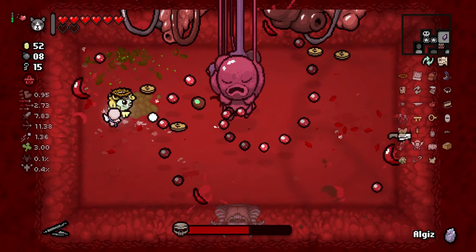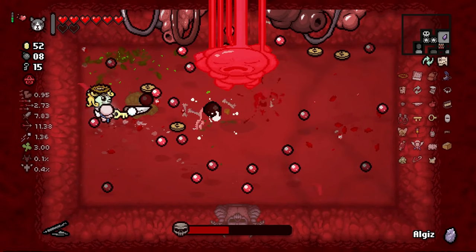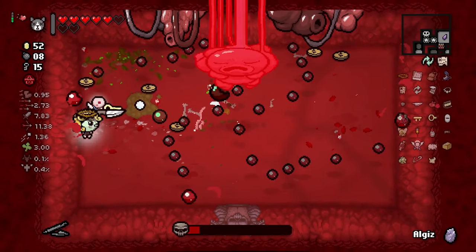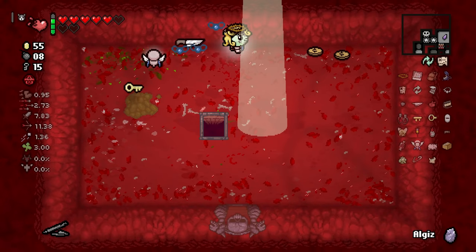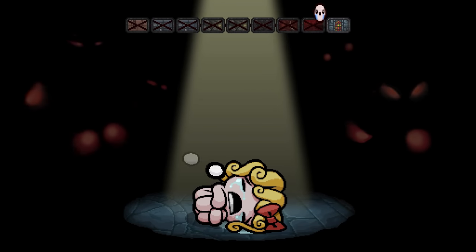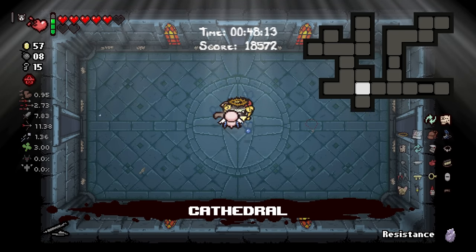If I could stop taking damage, that would be great. We took the Polaroid so we are going up. We still have the resistance. Let's go - Cathedral time. We got this, we can do it. Just need to get to the Chest, and then it should be easy sailing.